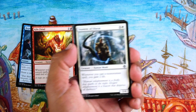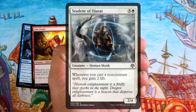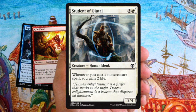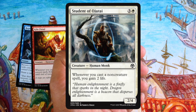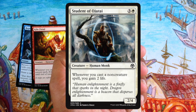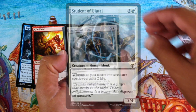Student of Ojutai — prowess deck again, but this one's in white. Not sure there's too much prowess in white. It's four mana for a 2/4, which is not exciting at all. Incidental life gain can be pretty good especially against aggro, so I'd probably sideboard this in against some kind of aggressive deck.